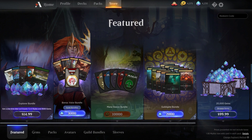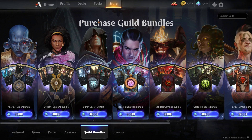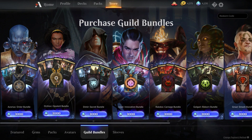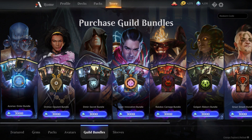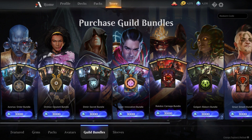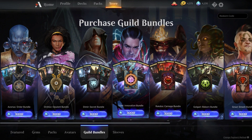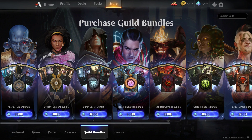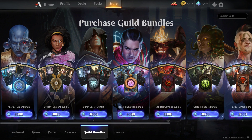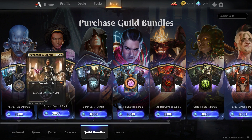There is a guild bundle for each different guild. Definitely slightly bad news and slightly good news. The good news is they are beautiful — these are some of the coolest sleeves in the game at this point. Each guild sleeve is beautiful in its own way and has a really cool effect when you hover over it. There's one for every guild, and it comes with the avatar and background. So if you want a Dovin avatar, you get one with the Azorius guild; if you want a Kaia avatar, you get one with the Orzhov, and so on. They all come with the guild's mythic rare.